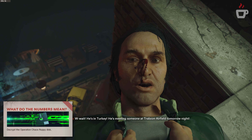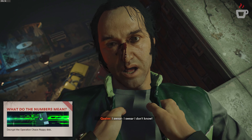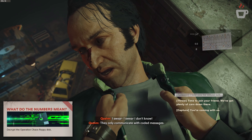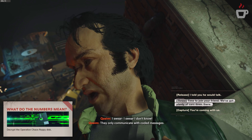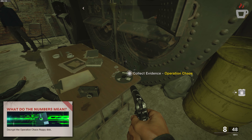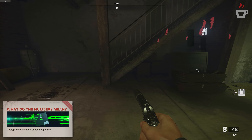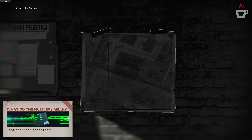For the challenge 'What Do The Numbers Mean,' you're tasked with decrypting the Operation Chaos floppy disk, earning a calling card reward. This requires some puzzle-solving skills and prerequisite evidence. The first piece — the coded message — is acquired by interrogating Kasim Javadi in the very first mission; simply don't throw him over the edge immediately, ask who Arash is meeting with. The second piece comes in Brick in the Wall by completing the optional mission to save or silence the informant — get the evidence off the table.